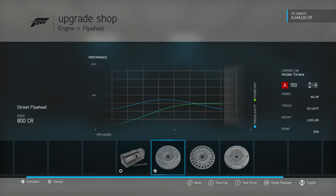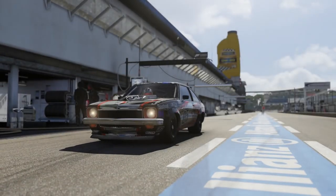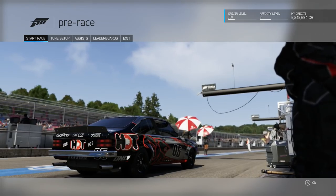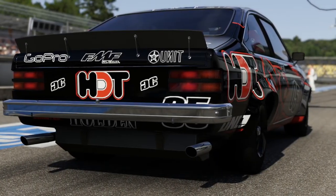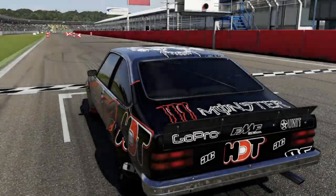Here we are at the Hockenheim circuit ready for three attempts with the Holden. Our current leader and target time is the Datsun 2000 with a lap of 2 minutes 6.8 seconds — that is what we're going for. I'm not sure the Holden is going to be quite fast enough for that; if I can get anything under 2:08 I think it'll be doing pretty well. The Datsun was absolutely ridiculous.